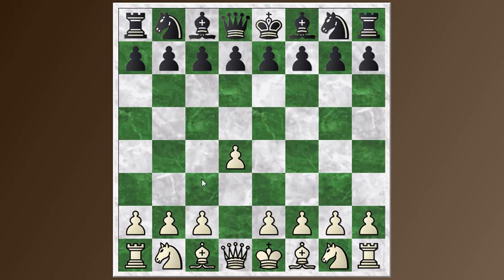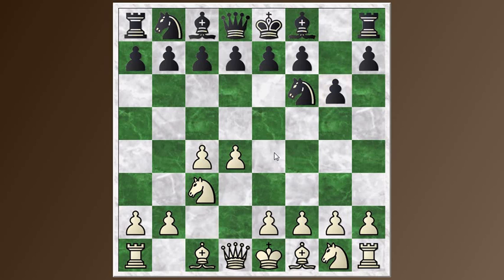It starts out D4, Knight F6 — so it doesn't look like a Maroxi Bind at all. In fact, it looks like a King's Indian defense, which it is. We get the normal moves, Knight C3, preparing to bring the pawn to E4, Bishop G7. Black is setting up this structure on the king's side, preparing to castle. Then E4, D6, and now H3. The classical line goes Knight F3 followed by Bishop E2, but this is the Makaganov line in the King's Indian, also a line that Chess Explained likes to play.